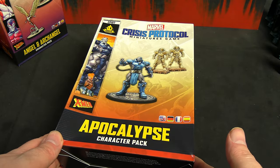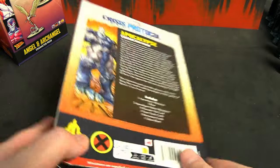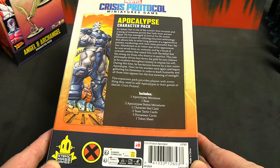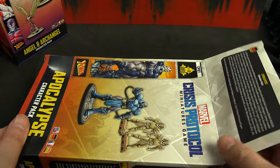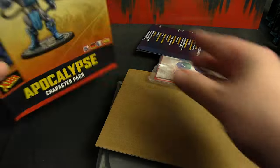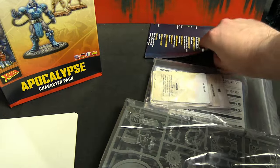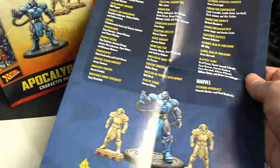Apocalypse comes in a Thanos-size box. He has no throne but does have a unique base, and for some reason he comes with two statues. As far as I'm aware there's nothing related to his gameplay mechanics that uses those — they are purely decorative. It honestly comes across like they wanted to charge a certain price for this model but it's just one model, so they threw a couple of statues in. Let's hope there's no damage to the interior. It looks like it's been spared — that looks fine.